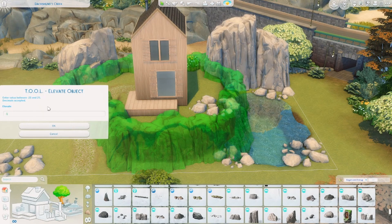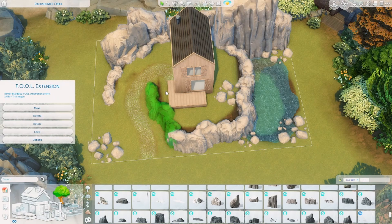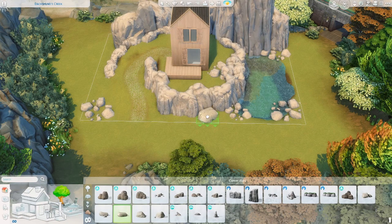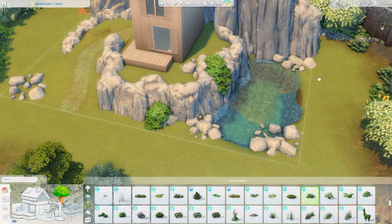I definitely love the tool mod for that. It works so nicely to just make a landscape feel like it sets into the world, versus just having those kind of weird chunks of brown dirt or the different colors that are in all the worlds.